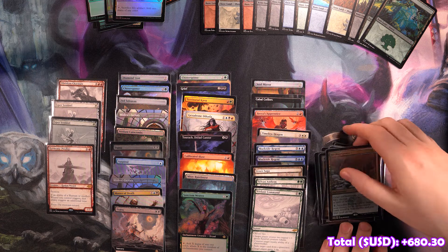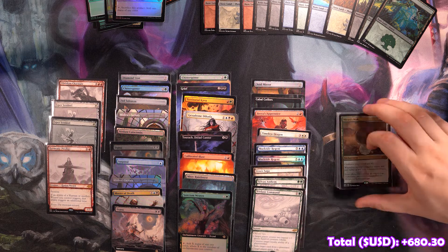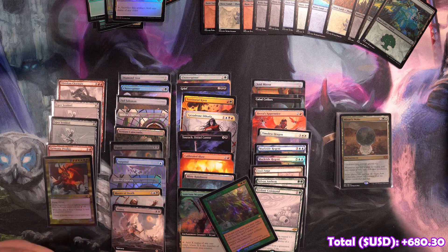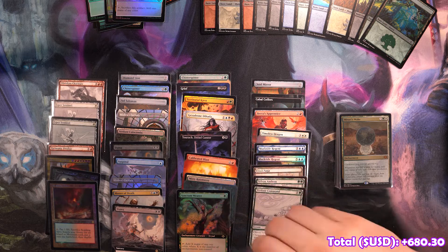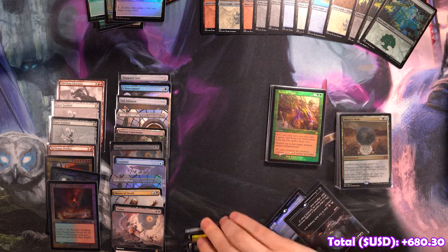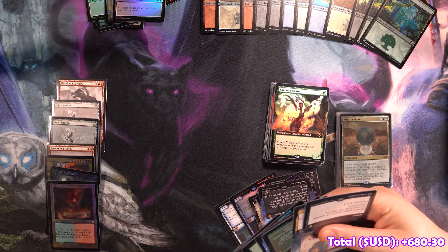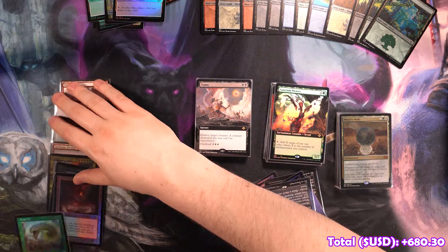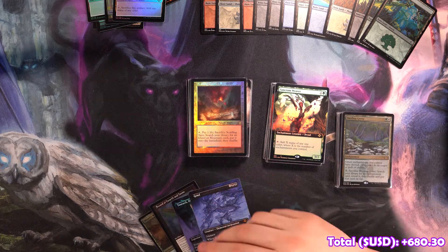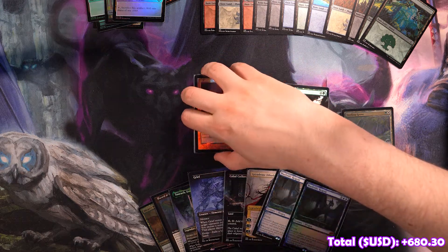How many Mythics did we get? One, two — we still have old border rares. Force of Vigor is my only old border rare. I got a Piri, I got a Dauthi Voidwalker and a Scalding Tarn. Greg's like, I've got this thing called value. We only got eight — nine Mythics? Thanks for watching. Toodles. Bye.